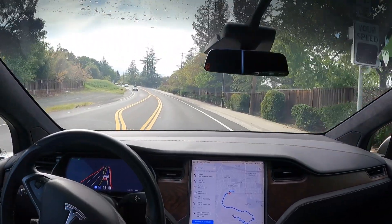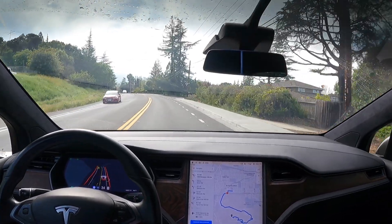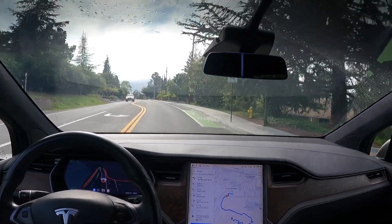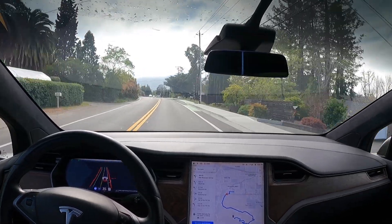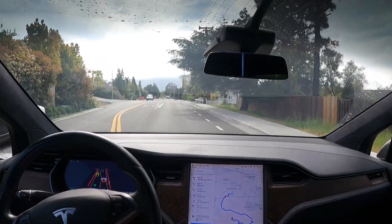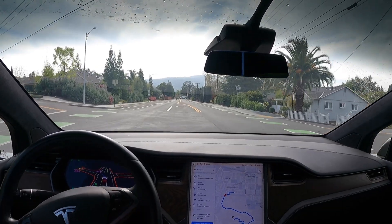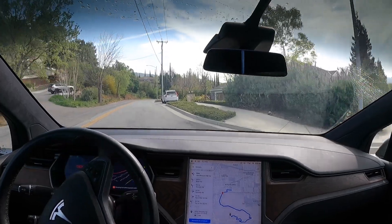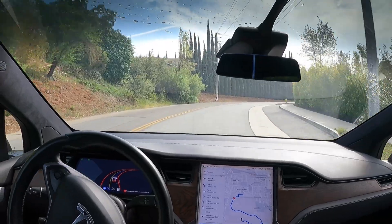All right, made a clean turn. In 500 feet, turn left onto Old Blossom Hill Road. Now turn left onto Old Blossom Hill Road. All right, it's going to get in the left lane here and go through. I think in situations like that it should go, in my opinion, a little bit faster.